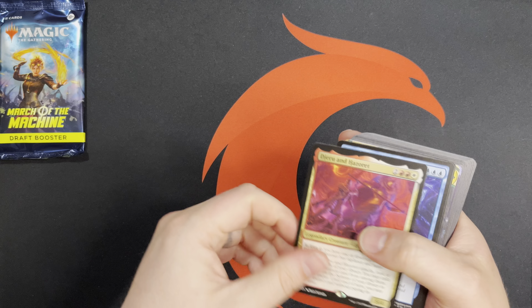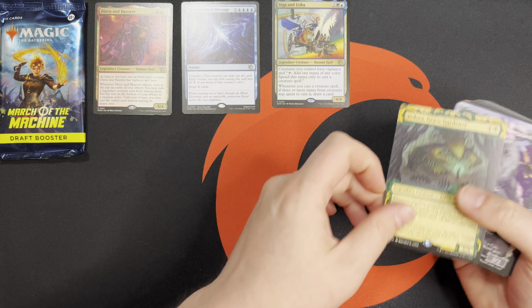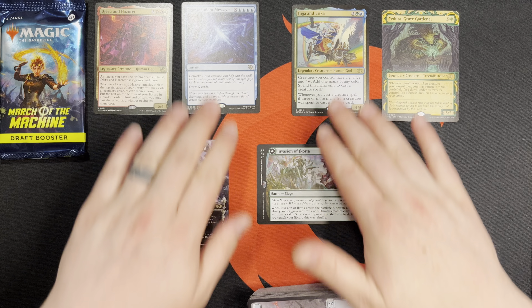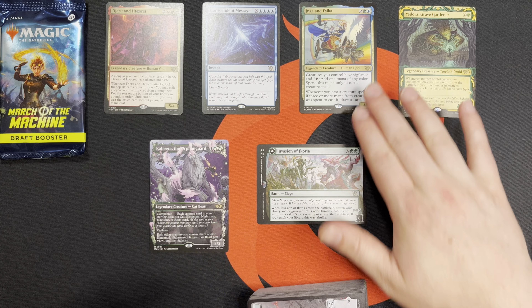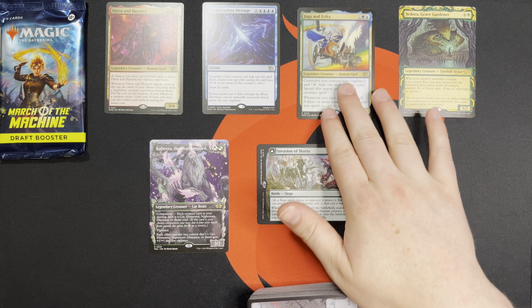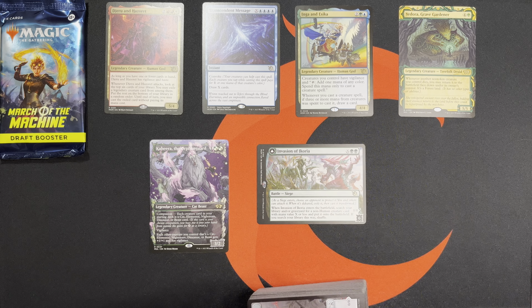Let's take a look at the rares. We got Jeru and Hazret, Transcendent Message, Inga and Asika, Yadorah Gravegardner, Kahira, and Invasion of Ikoria. There were a couple other rares that made it into the deck — these are the ones that did make the cut. Inga and Asika definitely supporting a go-wide strategy with lots of creatures, but I didn't really see that in this pool, so that's why they're out.